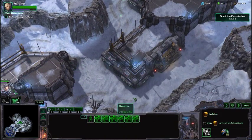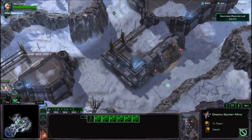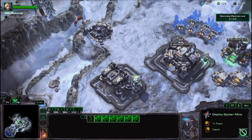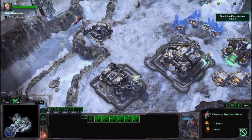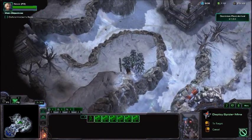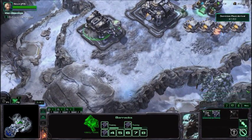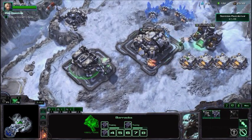Try to keep mines evenly spaced throughout all four paths, and just go back and forth after an attack wave comes through. Go ahead and re-mine that area, because the Spider Mines are basically invaluable at that point.